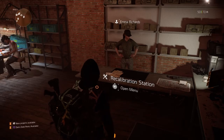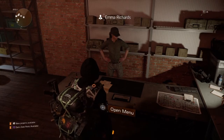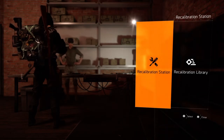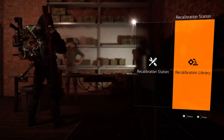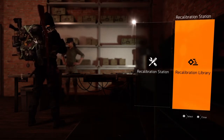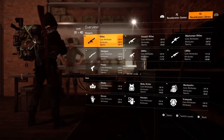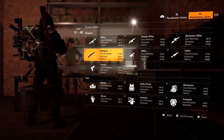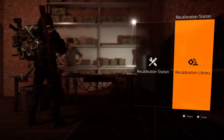This is how you use the recalibration station in Division 2. You approach Emma Richards and press square. First you have to go to the recalibration library to extract an attribute from the gear you're trying to upgrade. You need to extract from spare gear — always make sure you're extracting from spare gear, not your main item.